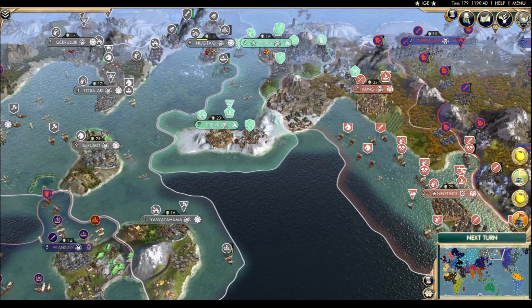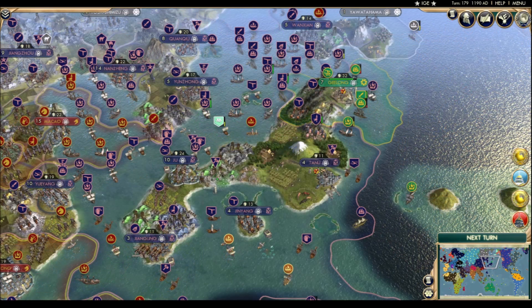Meanwhile, Königsberg is back in Prussian control. The days of Australian Japan are numbered as an enormous force of Chin troops descend on the city of Geelong. Any Australian offense against Yawatahama has either been diverted to Geelong for defense or destroyed, so Shikoku is going to end up with the last laugh in Japan.